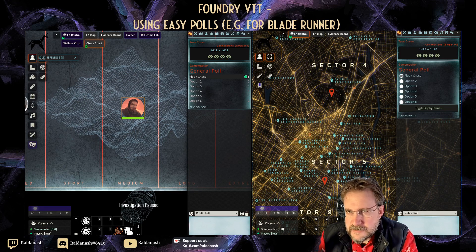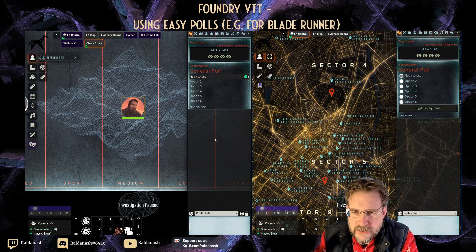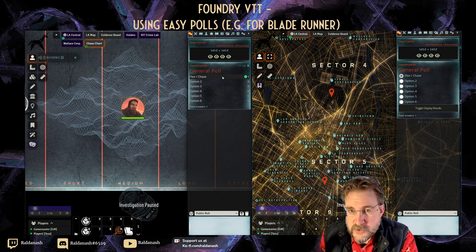The cards system, as far as I can tell, isn't there yet. I put a feature suggestion into the GitHub for the developer, so maybe he can come up with something — but this Easy Polls approach is the shortcut in the meantime.